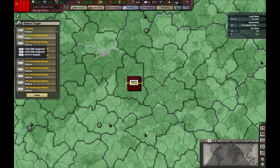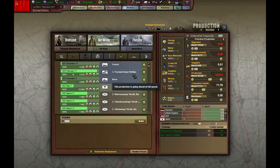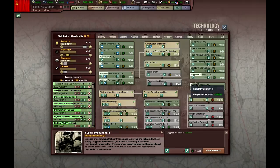More artillery. Supply production advance — great, now it is up to date. I'll cancel it.